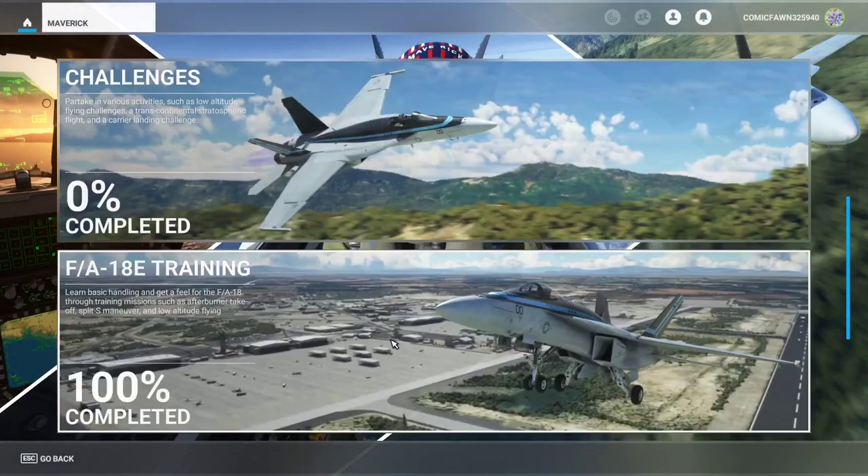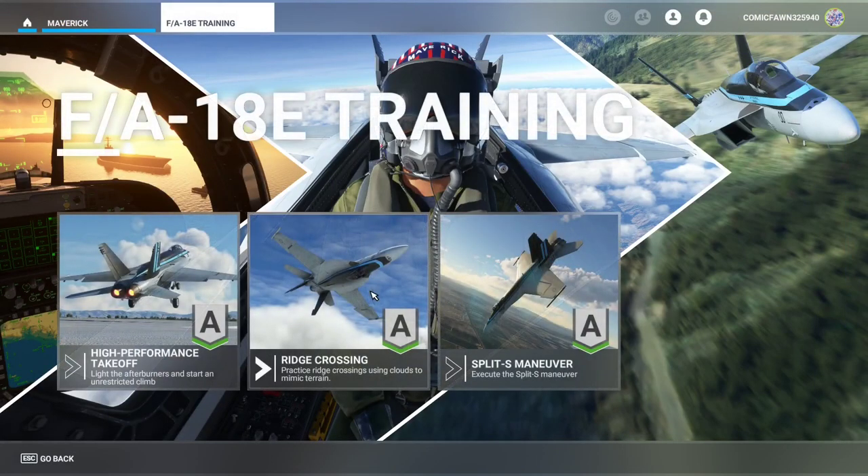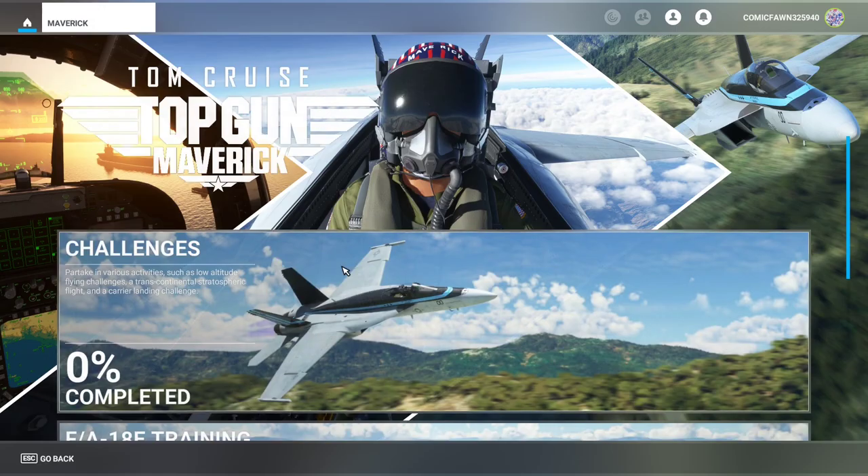Those were the three F-18E training missions: High Performance Takeoff, Ridge Crossing, and Split S Maneuver. Hopefully you guys enjoyed the training flights. They're really short, however they are a good difficulty. If you enjoyed, make sure to drop a like, comment down below any feedback, flight suggestions, or video suggestions — always greatly appreciated. Subscribe if you're new and turn on post notifications so you know when we post any new It's Aviation Time related content, including the next few videos on the challenges.